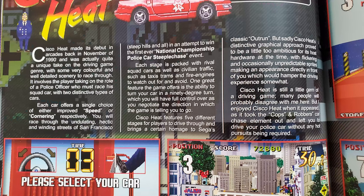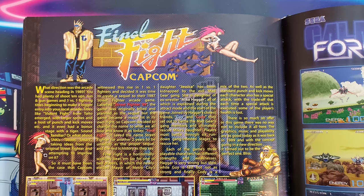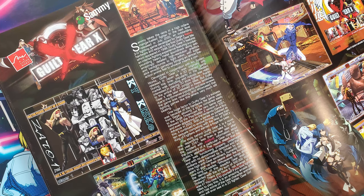First, the layout. I can understand having the text split into two columns to ease the readability, but I don't think it helps to have three columns, especially on pages where the text doesn't reach across the whole page. And there are even a few pages with four columns. This is unnecessary and makes it somewhat awkward to read. A few reviews do come in single columns, and more of them really should have been this way.